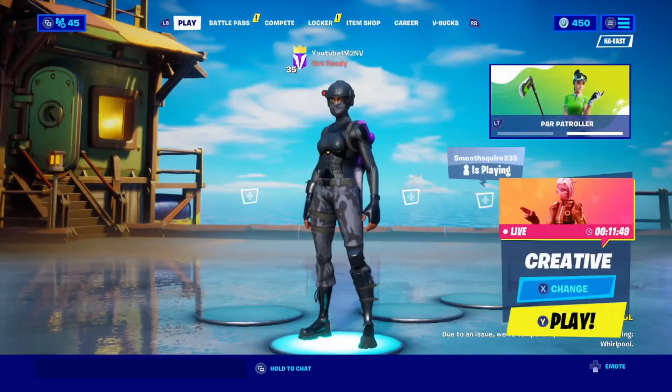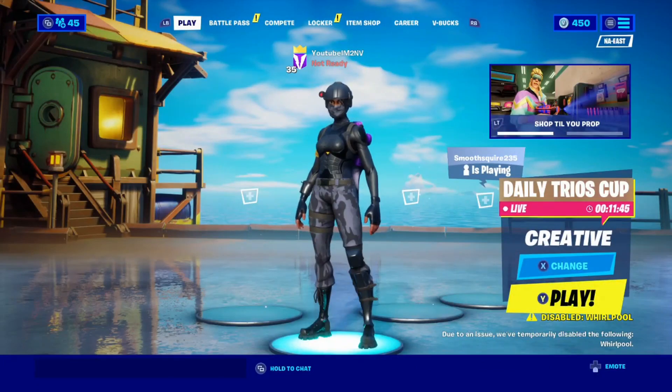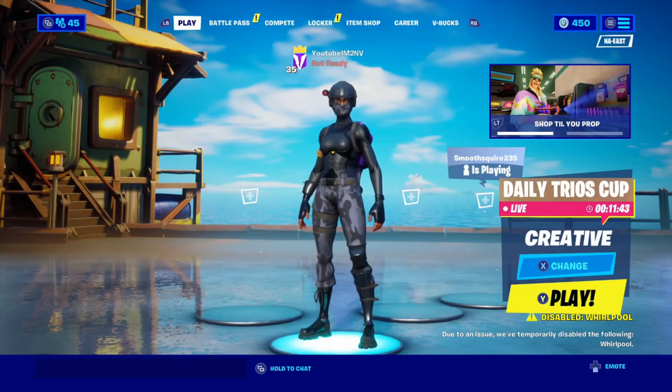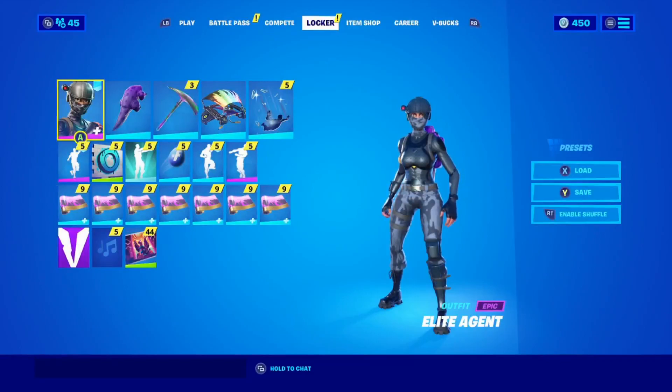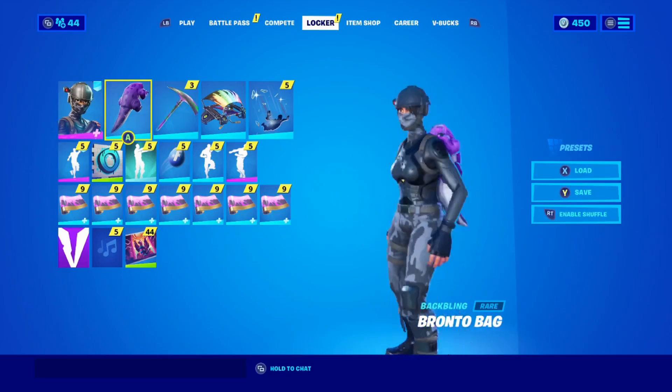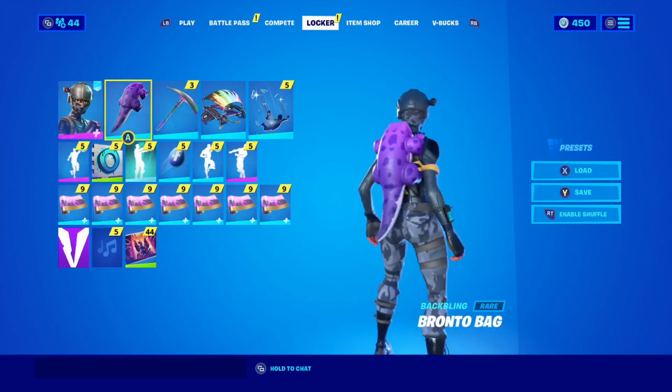As y'all know when y'all watch me, my main skin is the elite agent. I have two combos that I wear with the elite agent, so let's get straight to it. Let's go to our locker. So this is my first combo guys — I got the lead agent with the Barney back bling, looking cool.